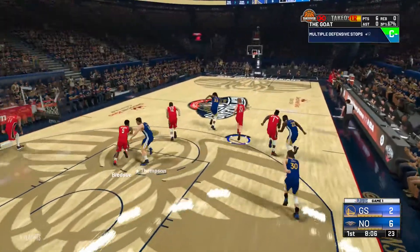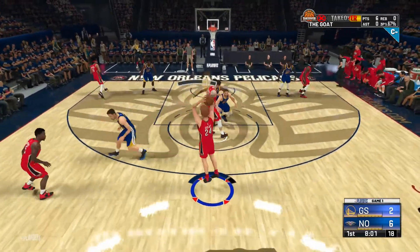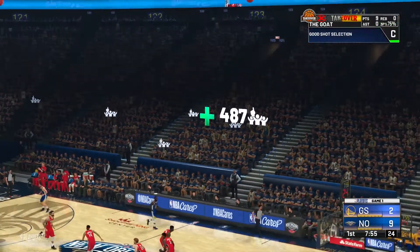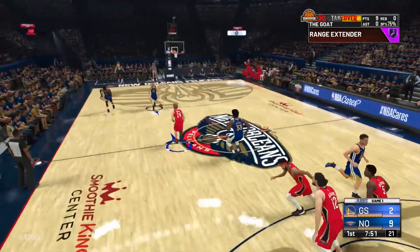Driving to the net — stolen. Step back three from deep, and it's good. We're three for four right now on three corners — two greens.